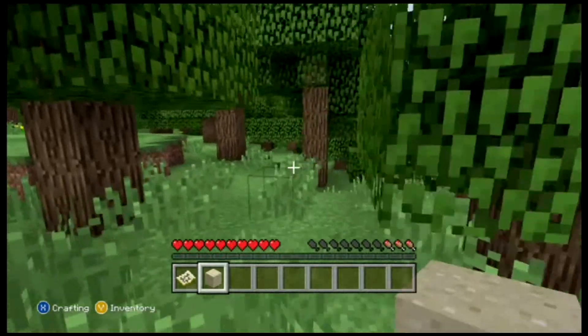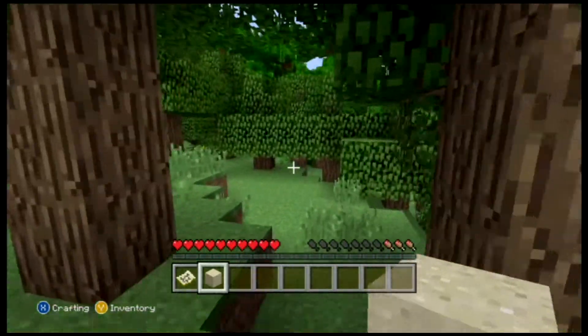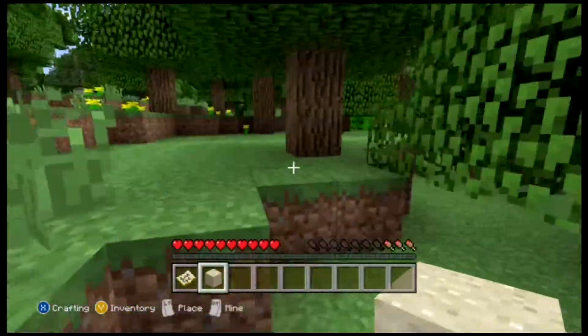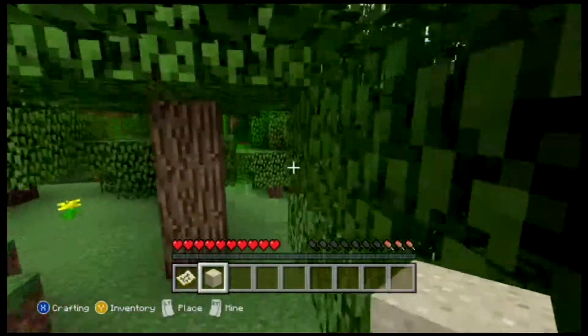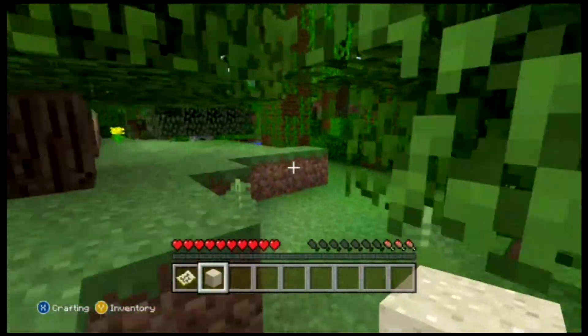Those are all the general updates. For world creation, the height limit is doubled from 128 to 256, so you can build stuff double as high as before — really helpful if you like building giant buildings.